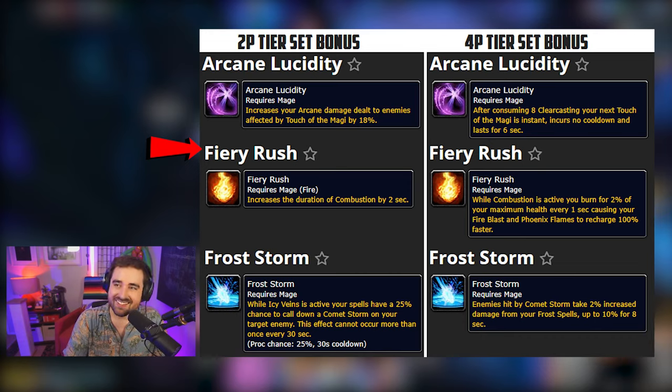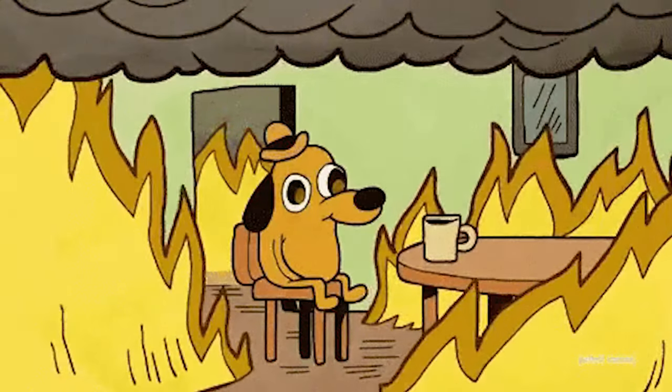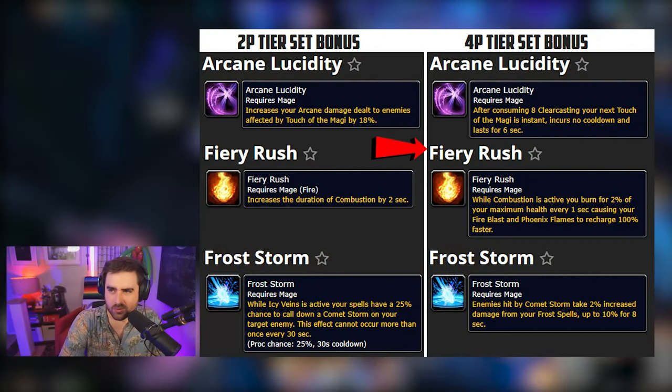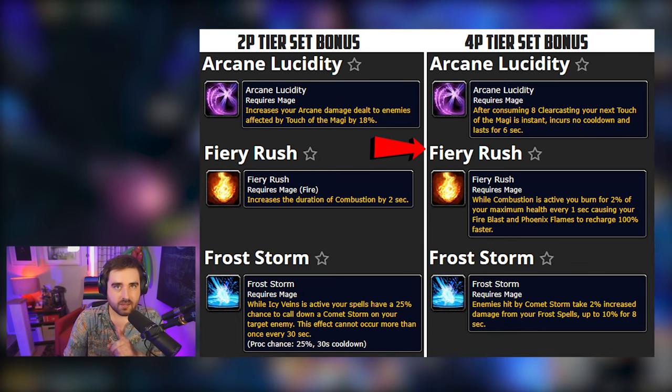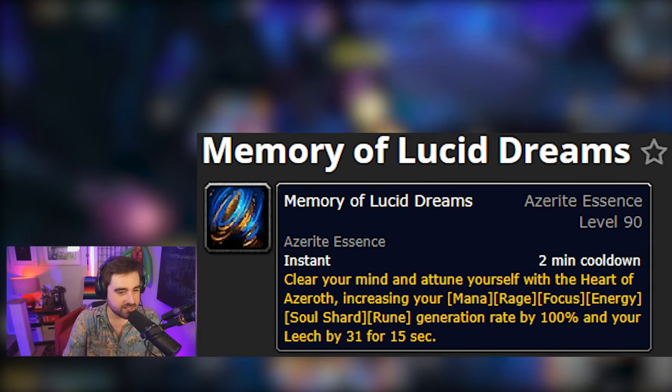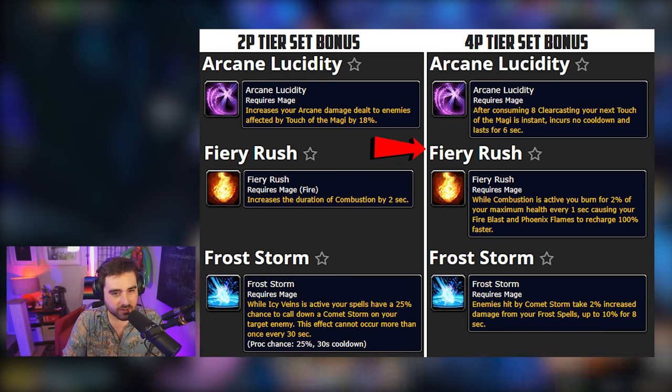The four-piece is hilarious. Have you ever thought to yourself: my class fantasy is I want my character to die? Well apparently that's what we're dealing with here. This bonus makes it so that you burn for 2% of your maximum health every second during combustion. This is like the inverse of Memory of Lucid Dreams — with that, you had crazy leech and you were healing insane while combusting. Here, we're just taking extra damage. Not crazy about it; it's not like a huge amount, but I feel like there's already enough reasons for me to be taking damage as a fire mage.